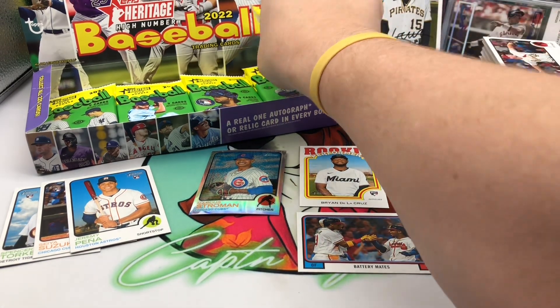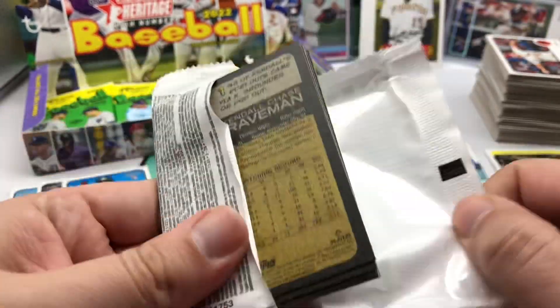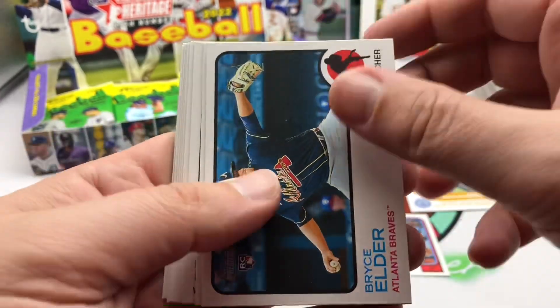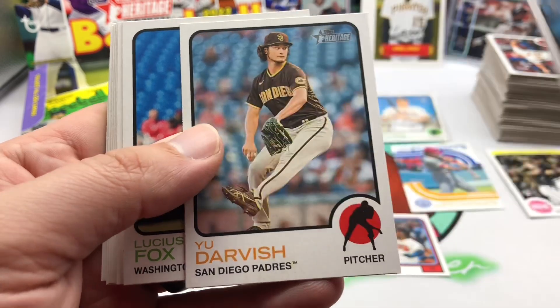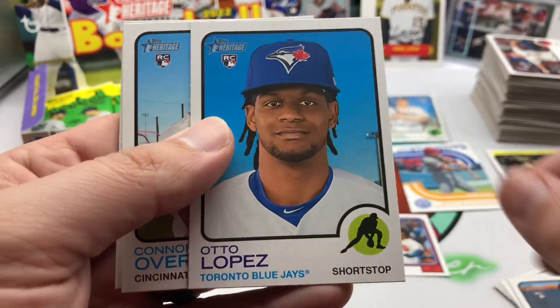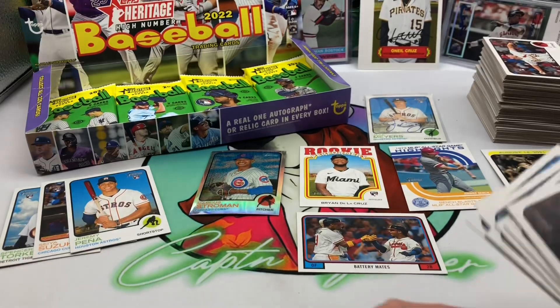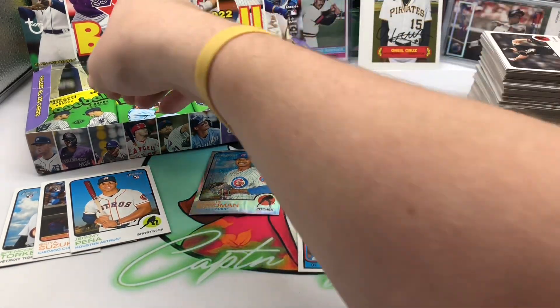Topps is pretty much done for the year. We'll be looking for Topps Finest coming out in January, and then we'll be right back at 2023 Series One before you know it. With all the craziness that's happened at the winter meetings, it won't be long — we'll be talking about pitchers and catchers reporting. The season ends, the meetings happen, then before you know it pitchers and catchers report.